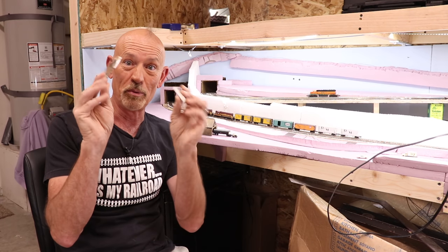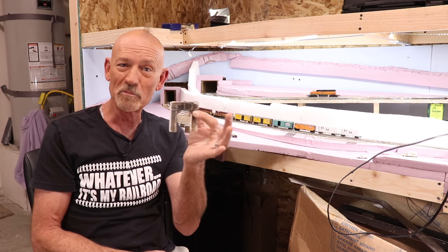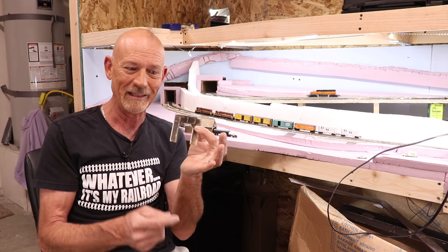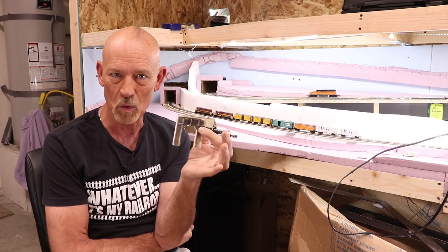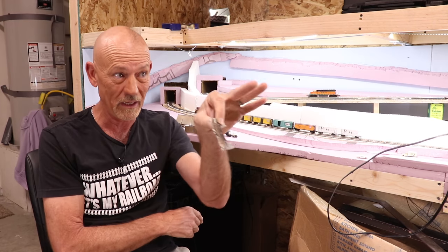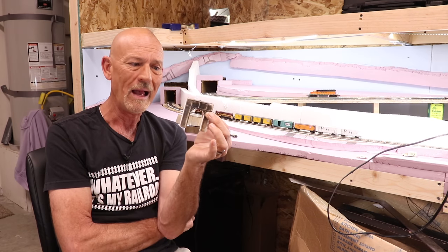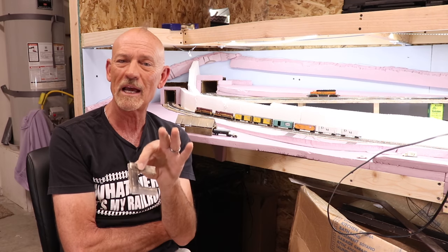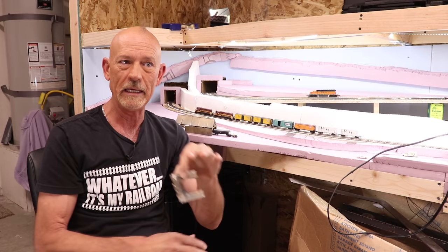I dropped the tunnel portal and broke it into two pieces — that's the regular guy kind of way. Here's the problem with this tunnel portal, in addition to the fact that it's now two pieces: it's stamped out to look like it's wood but it's not, it's plaster. I really had a hard time detailing it. The only thing that really honestly always looks like wood in a model is actual wood.